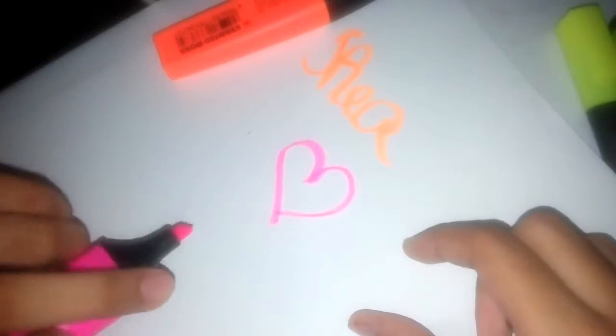I'm going to start with the orange highlighter. By the way, I'm left-handed, guys — left-handed. I'm going to write my name. There we go — nice handwriting. Moving on to the rose-colored Stabilo, I'm going to write a heart. It's pretty cool — nice color.